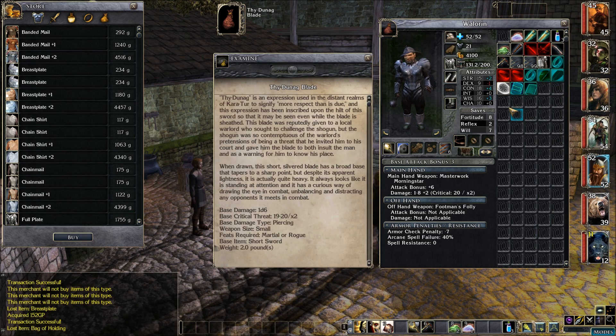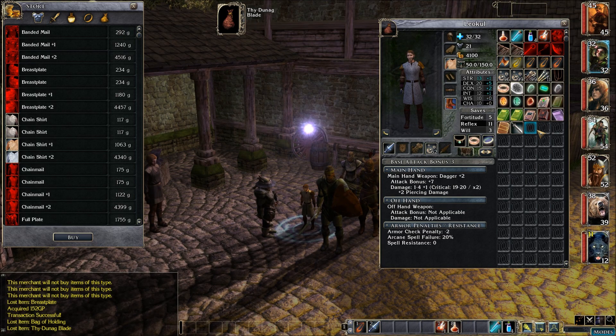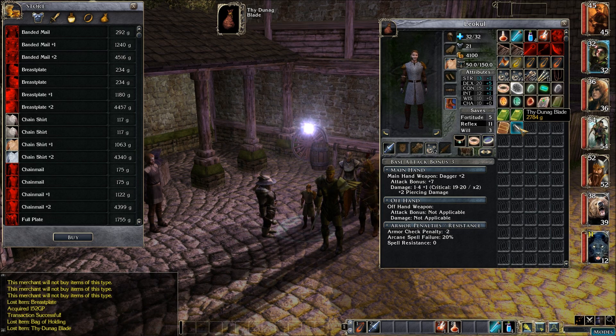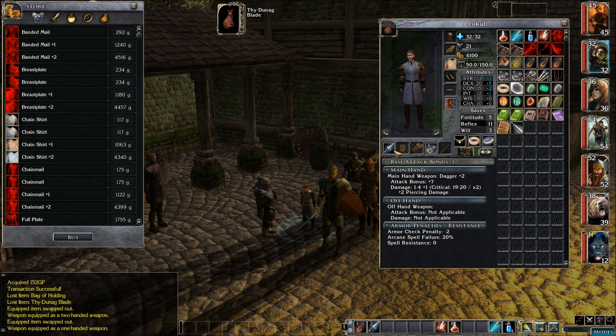We have a short sword that needs to be identified. Ooh, this is a unique blade — a Thai Dunag blade. It's a short sword plus one, with an extra attack bonus plus one, and it's alchemical silver. It's essentially a short sword plus two but only does plus one damage. Maybe Leoku can take advantage of that, although he's got the dagger plus two which is a pretty decent weapon too. Right now it's plus seven and seven damage; if I equip this it's plus six and one extra damage. I think I'm going to hold on to the dagger plus two — maybe we can sell this blade.